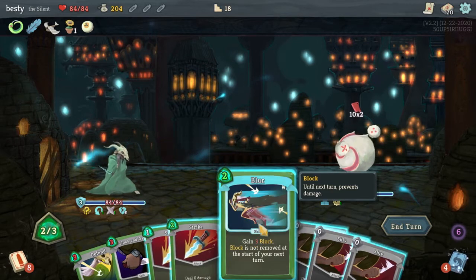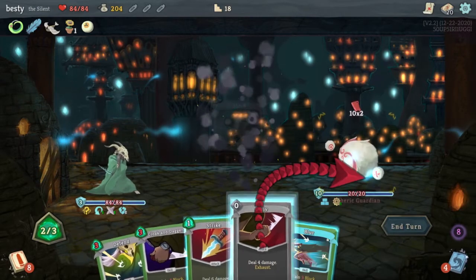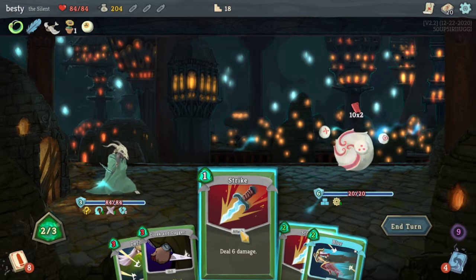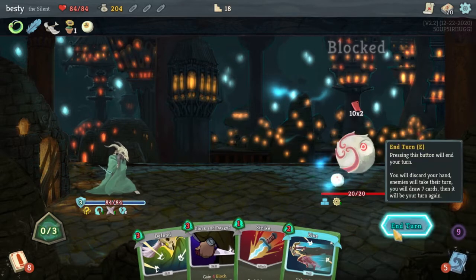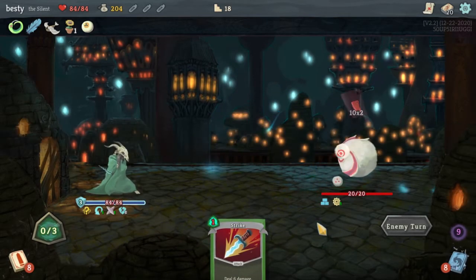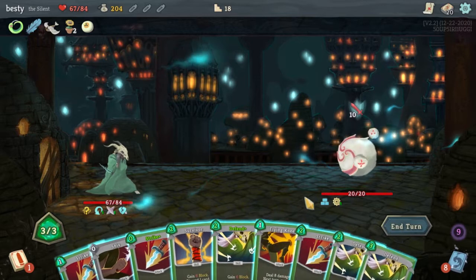He's gonna do 20 damage again. Three blocks — not really gonna help with that. We might end up doing it anyway. This is insane, so much damage. I mean I guess we're just gonna take 20 on the chin here. Three blocks is not gonna help. Sure, I'll give a Strike. I don't think I like the Snecko — the randomness, it's just not me. I don't think I like my shiv deck right now either.